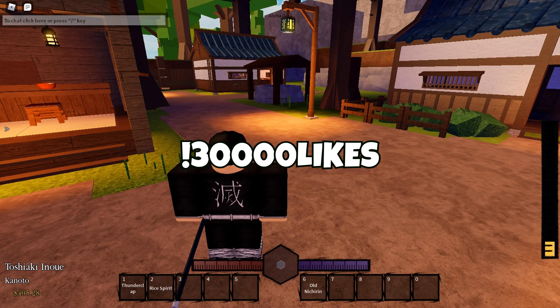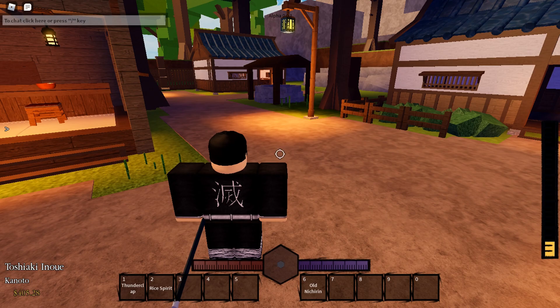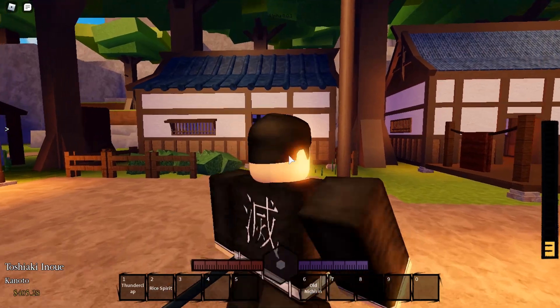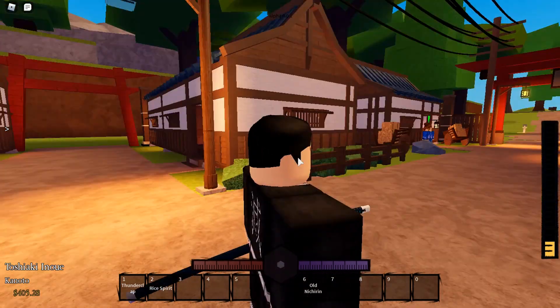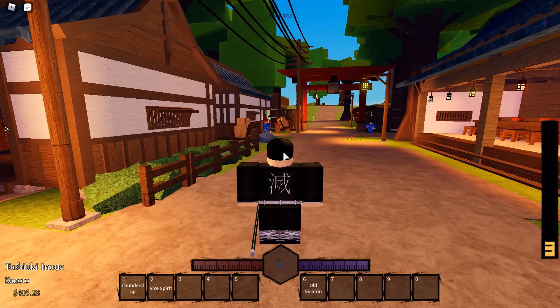The next code is '30,000 likes' — you type it in the chat like this and then redeem it. What it does is it changes your face automatically. I put it in earlier and got this ugly face — I kind of regret it. If your face looks good or decent, I don't recommend trying to change it unless you really don't like it.